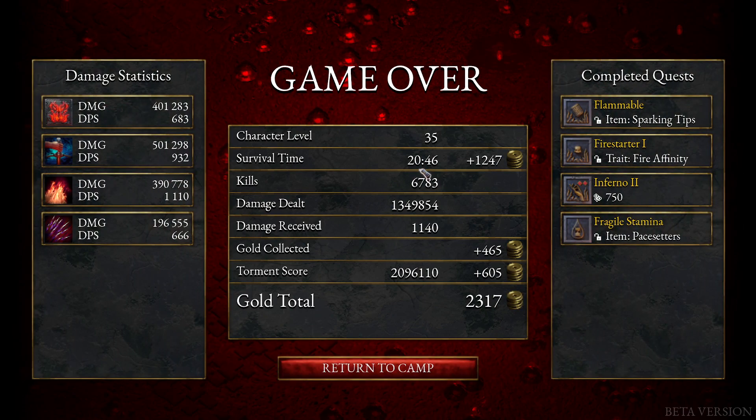I lasted 20 minutes — so I already would have beaten 20 minutes till dawn. Torment score: almost 2.1 million. I got coins from the coins I collected — 465 coins. I got a bonus for survival and the total. I also completed those quests — those are the tasks you get.